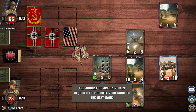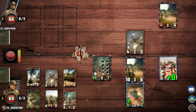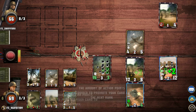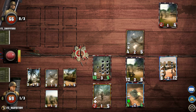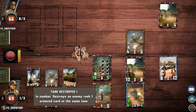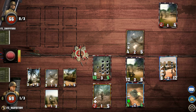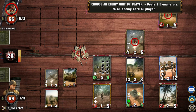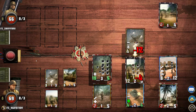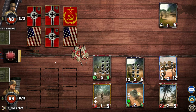Now I still need to defend this card — I'm going to lose it. If he gets a card that deals damage... okay, I'm not going to lose it. This one has been healed. The enemy is in trouble. 'Destroys an enemy rank one card of the same lane.' Okay, let's go with this one.